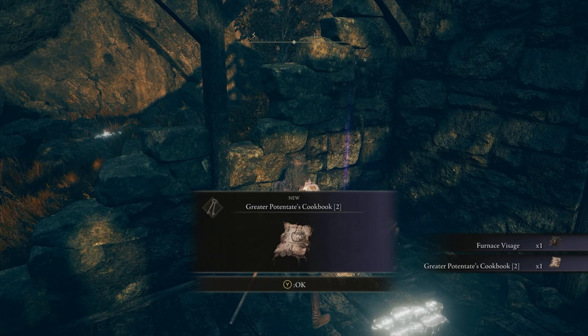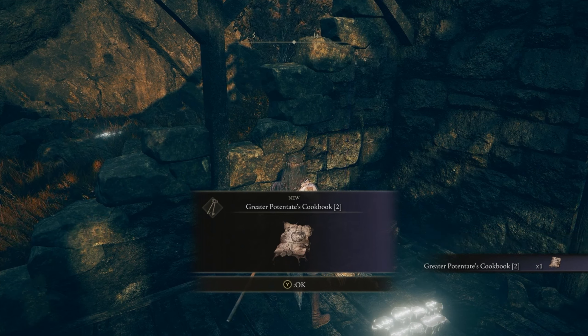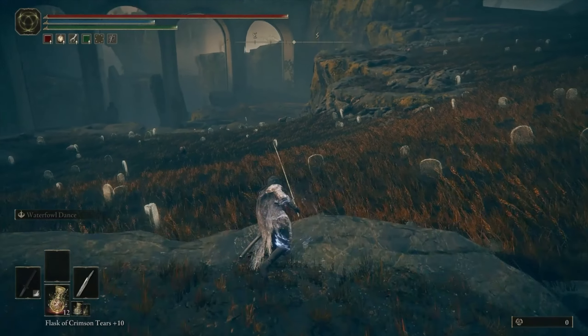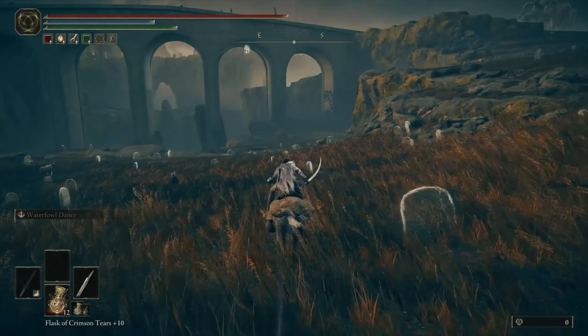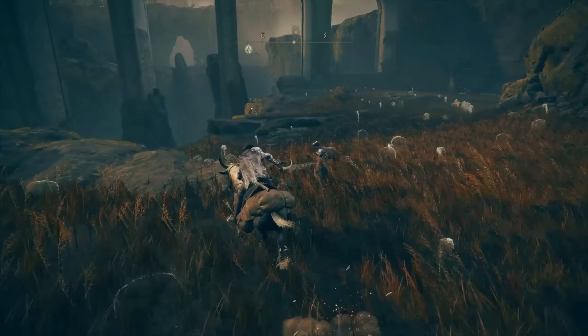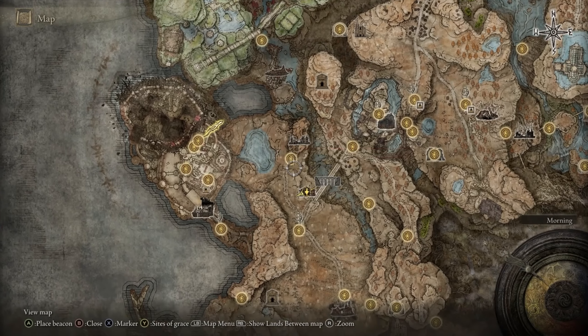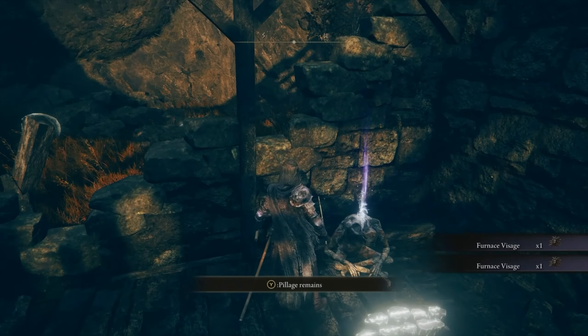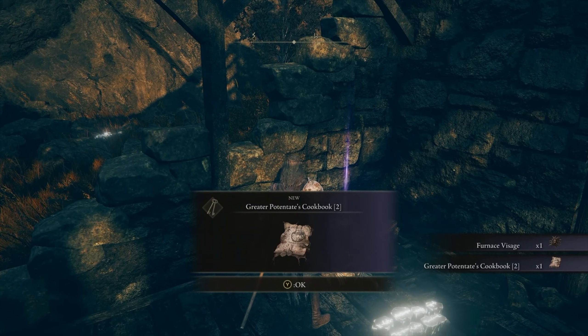You can learn to craft these Hefty Furnace Pots by getting the Greater Potentate's Cookbook 2, found near the Ellac Great Bridge in the Gravesite Plain. From the Great Bridge North Side of Grace near the abandoned Ailing Village, travel down the path that leads under the Ellac Great Bridge. Not too far down the path is where you'll find the Rundown Traveler's Rest Shack.